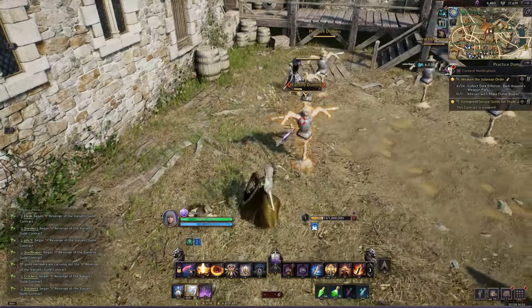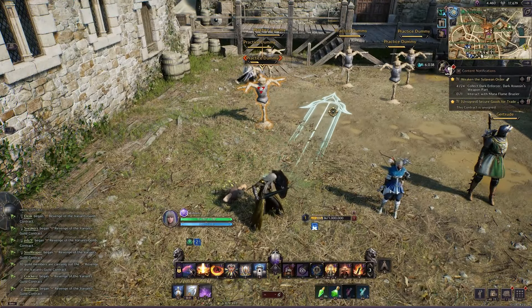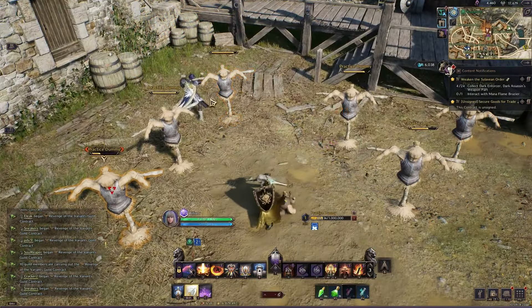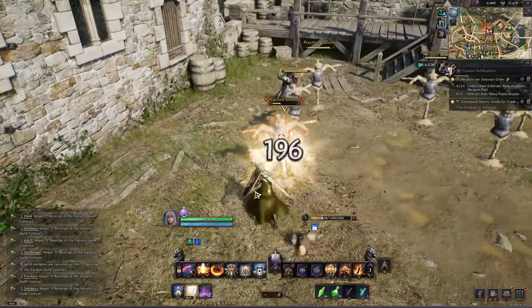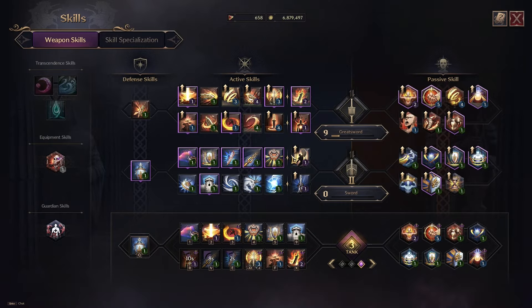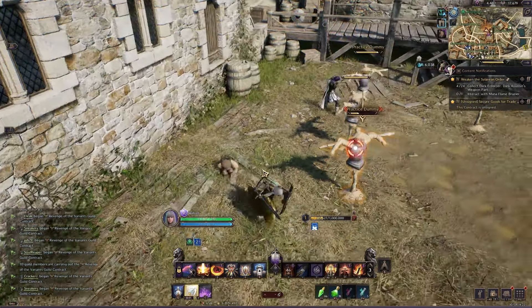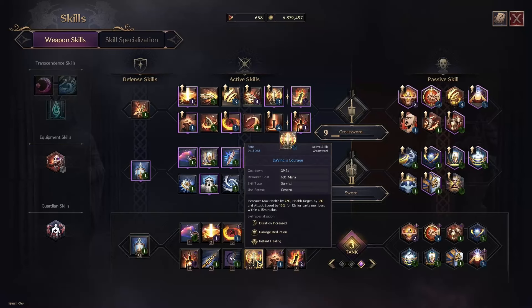Chain Hook is the bread and butter of tanks — it basically just pulls an enemy toward you. Strategic Rush is like a charge attack that pushes enemies — you can push them into walls or off a cliff, grouping enemies up and pushing them off the edge of a walkway.